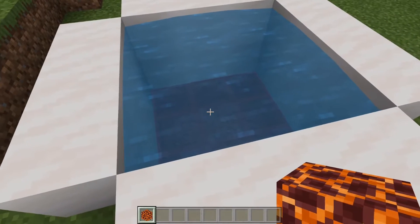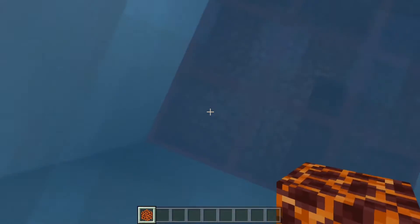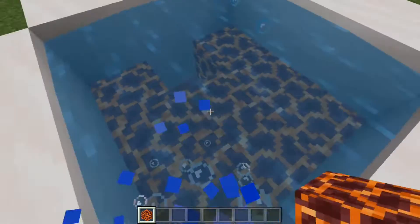Number three: if you want to turn your pool into a hot tub, just place magma blocks under it. It will make your hot tub seem like a jacuzzi when they bubble.